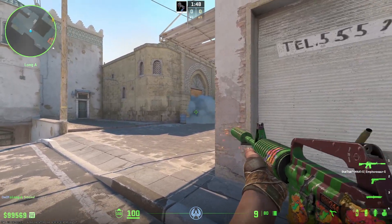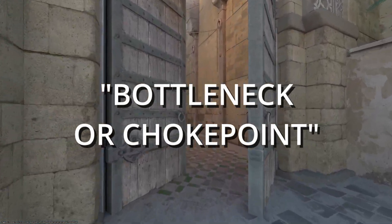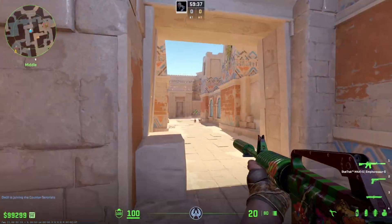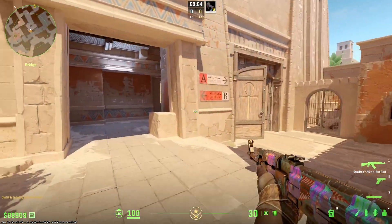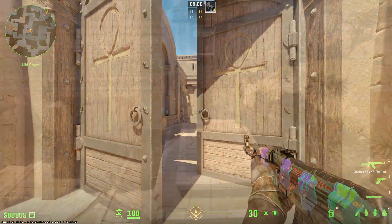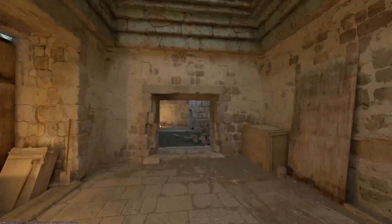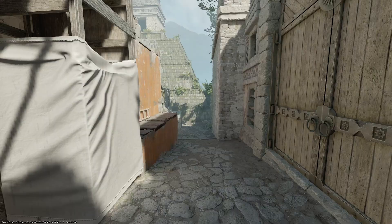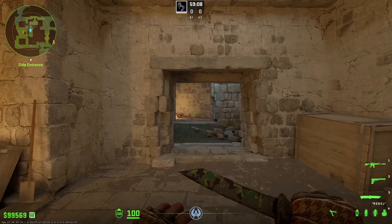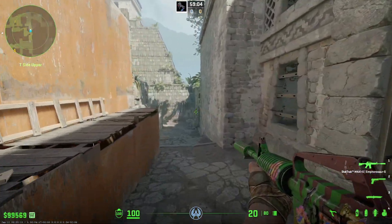CS maps are designed in ways that offer obvious bottlenecks or choke points to hold the terrorist push from. Look at the middle of DE Anubis — losing this middle bridge area as CT means that terrorists now have two points of attack to utilize. On DE Ancient, the same dynamic works in the exact opposite way, with terrorists having two entrances to the B bombsite. With CT aggression, you can limit the entrance to just one choke point. Less choke points means more defenders per choke point — equals easier to defend.